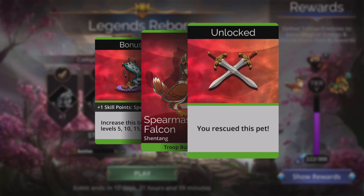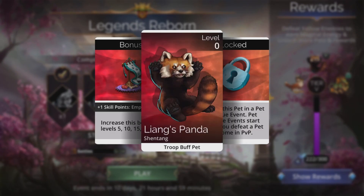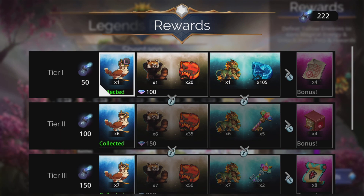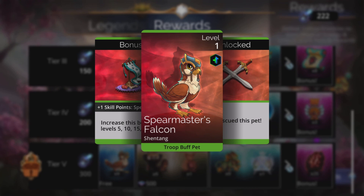You unlock rewards as you go along. You're opening and finding a new pet — there's three different ones you can find in this rewards tab over here. If you go to Show Rewards, you can collect these as you go along at the same time. This one is free. When you collect the other ones, you'll get that.